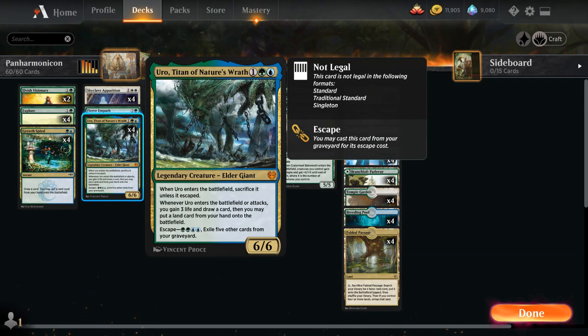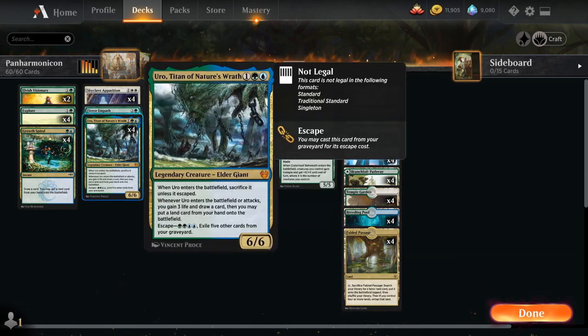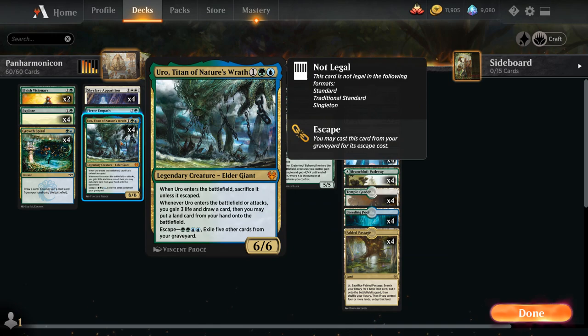The MVP of the deck is Uro, Titan of Nature's Wrath — a great card by itself, banned in multiple formats, but even better here thanks to Panharmonicon. We get double the ETB trigger when Uro enters the battlefield, so we gain 6 life and put 2 lands in play. Putting lands in play is useful early in the game, and in the late game this deck can draw a ton of cards, so those extra lands with Uro are also very useful.